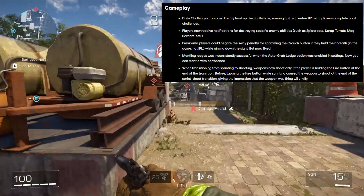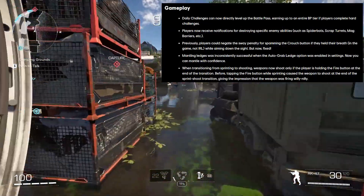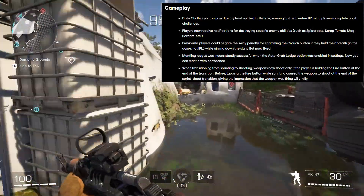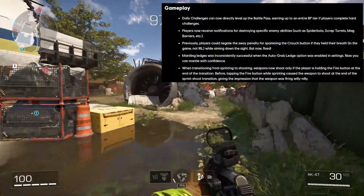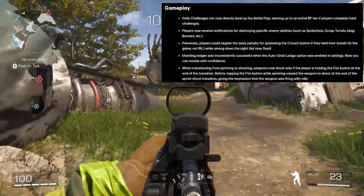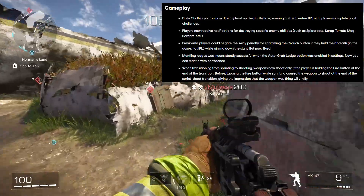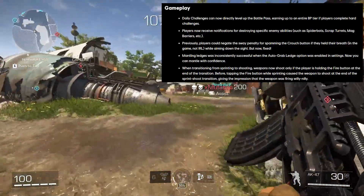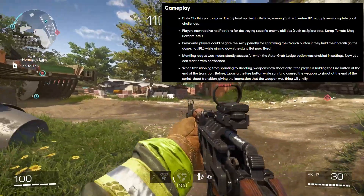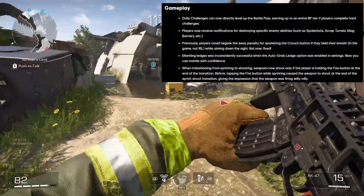Previously, players could negate the sway penalty for spamming the crouch button if they held their breath while aiming down the sight. But now that has been fixed. I personally haven't come across this too much — I think this is more of an 'I play the game a lot and this is something I've seen' problem. But I'm glad it's been fixed, because once it leaks out to the masses, everybody takes advantage of it. So I'm glad they changed this.